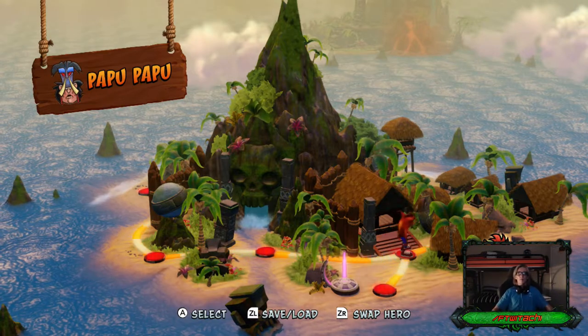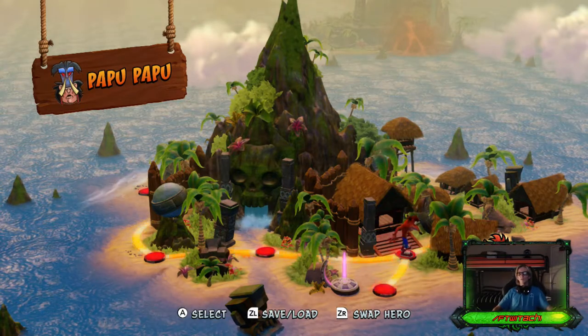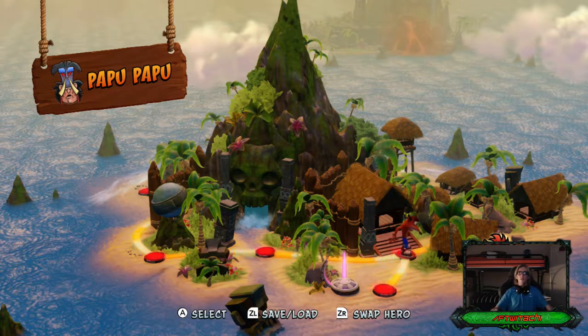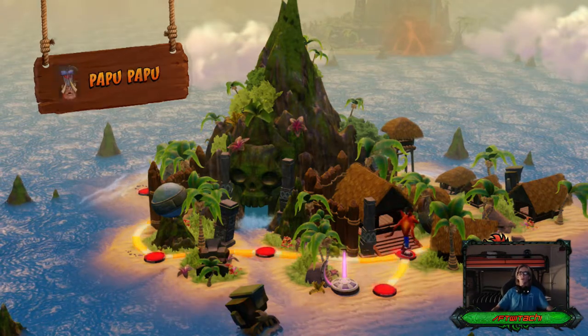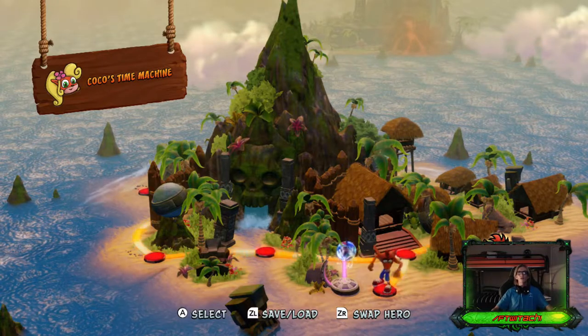A couple of you on social media mainly, because I have yet to release my episodes on Crash Bandicoot, have been asking me: how do you unlock Coco? I know some of you don't have the game yet, but Coco is a playable character in Crash Bandicoot 1, which is what this little area over here is. It's called Coco's Time Machine.